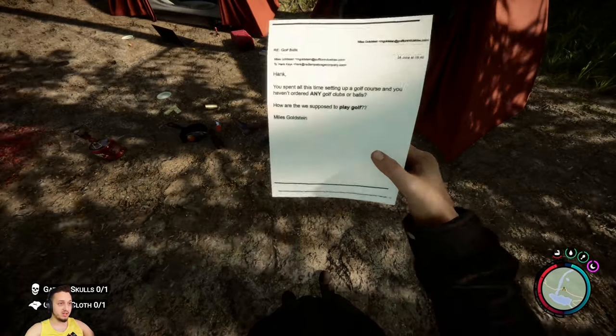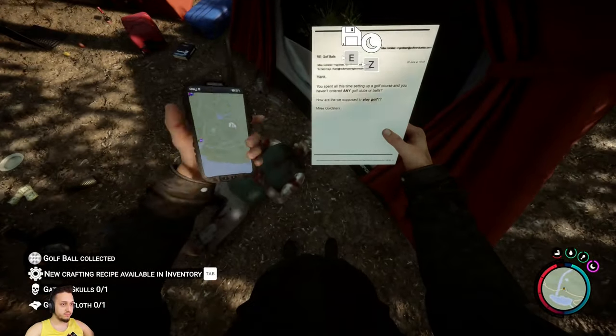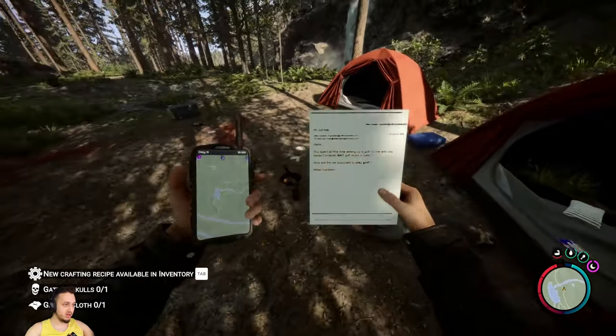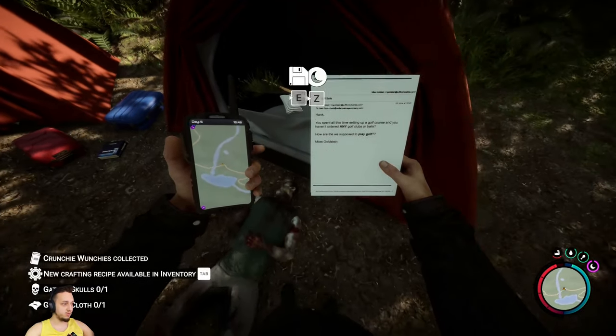He hasn't gotten them, so we'll grab the can opener here. We also got a couple of golf balls. This is right over here between the green dot — there's a small little pond here, and right above there there's a small camp that has all these goodies. Grab some cereal.